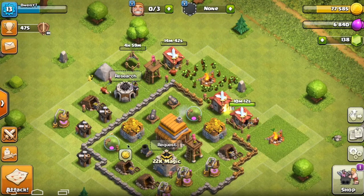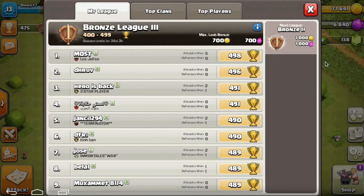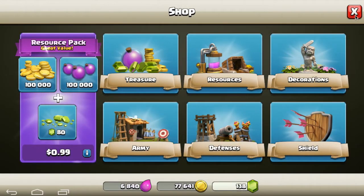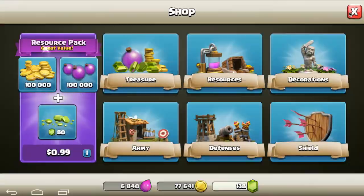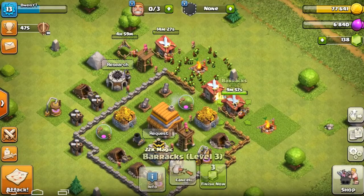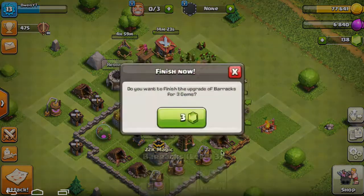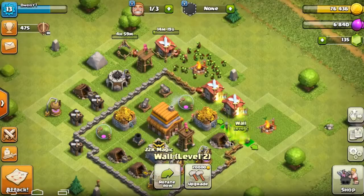Start having that built. We're one win away from Bronze 2 and we'll be one step closer to where we want to be. So I think I may buy that soon. Maybe we'll go ahead and use up all of our gold on walls. Yes, let's do that real quick.